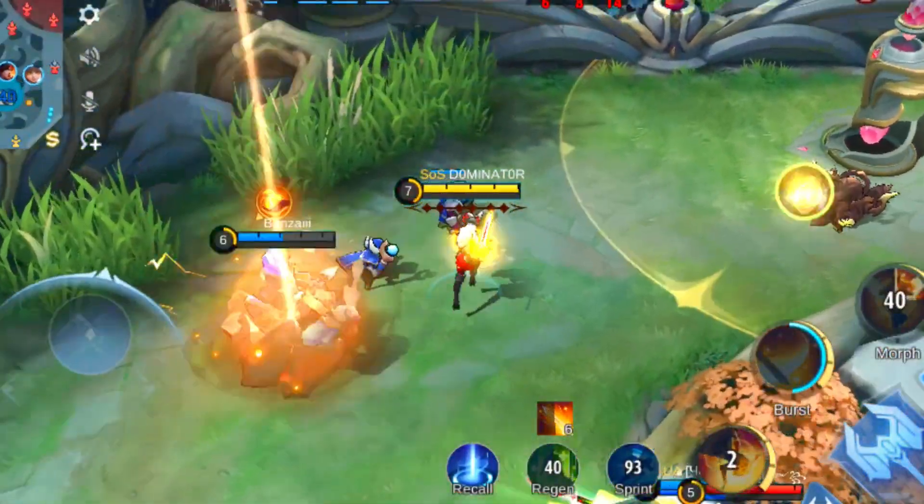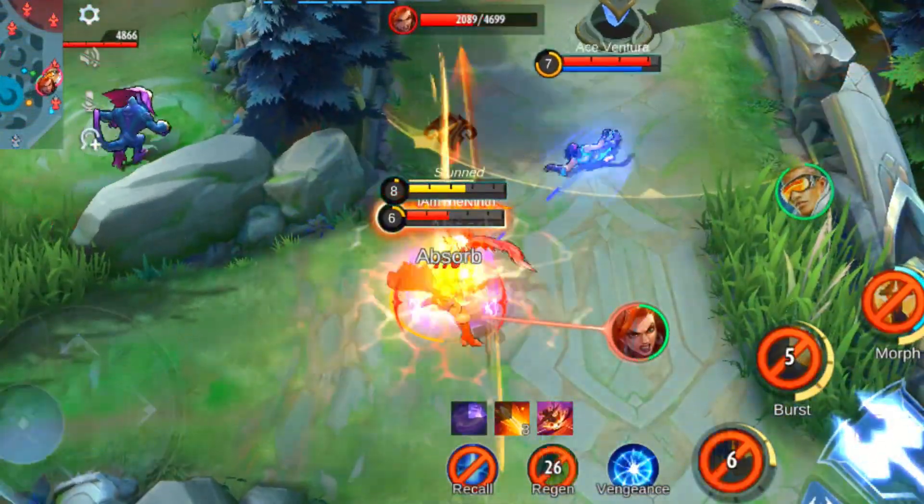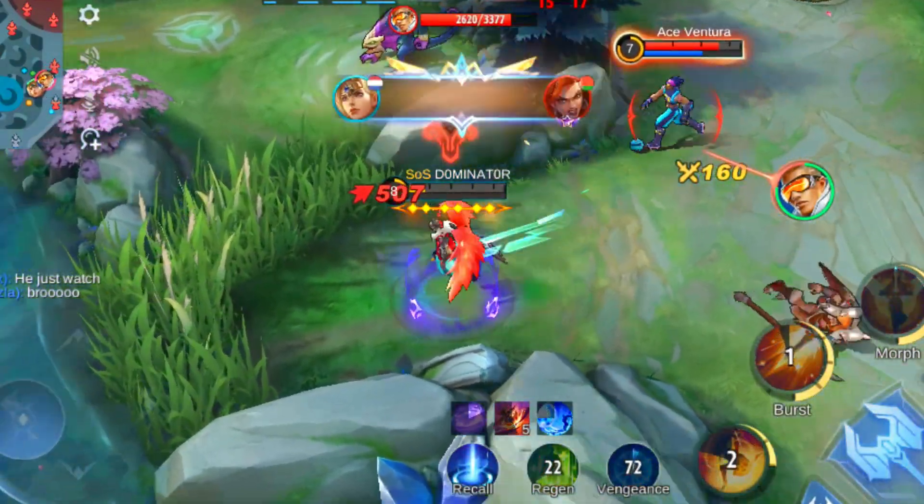But that's not all — Freya is also quite defensive. Her second skill adds a shield every time you cast it. Also her ultimate adds a big shield while it's active, which helps with her defense.